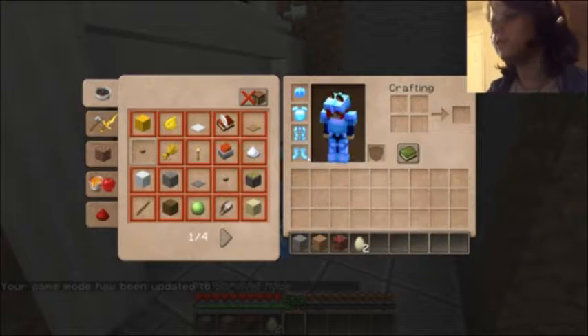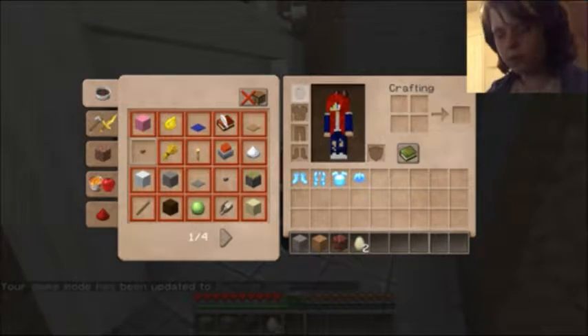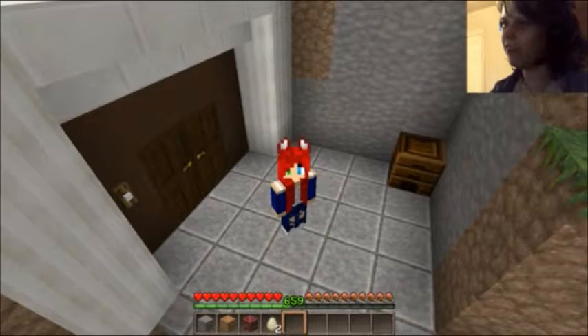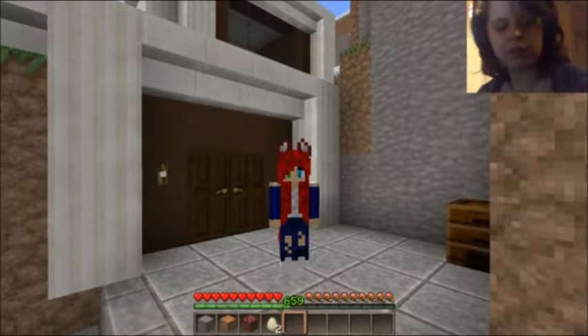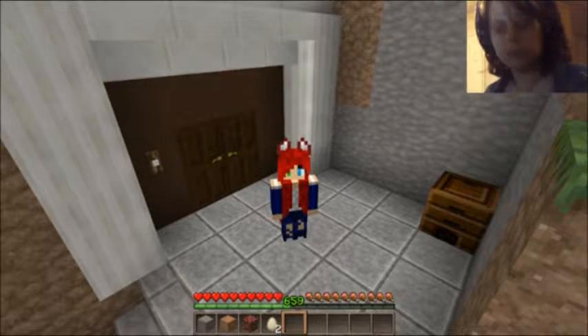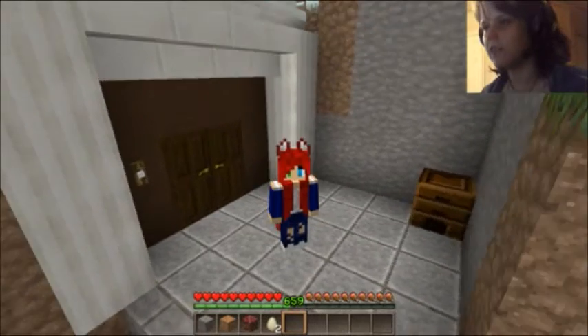I don't know if you guys noticed this in the last episode, but this is my character skin. I made this skin and I'm very very proud of it — it's so cute. She's got different colored eyes and I just really like her. I made Mogi's skin as well, and then she went back in later on and enhanced it a little bit, added a little more design to it. But it's generally the same as when I made it.